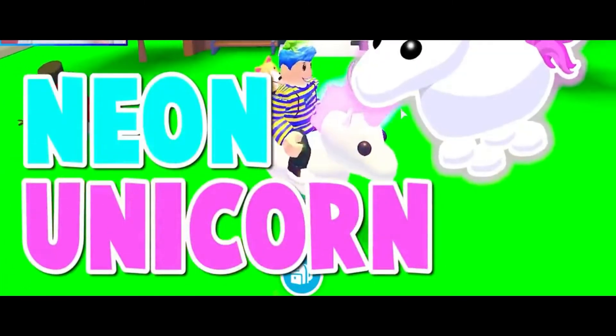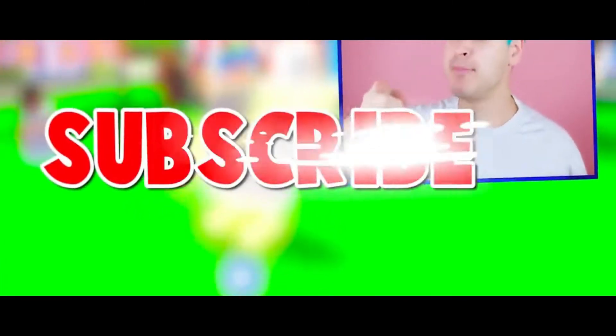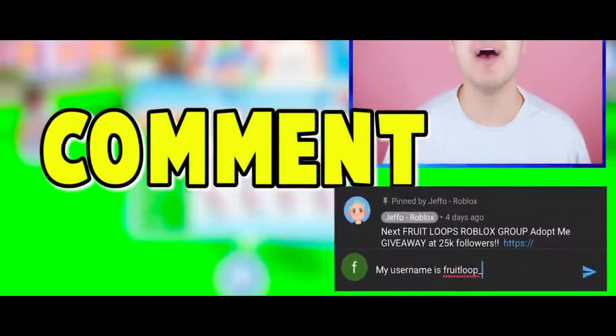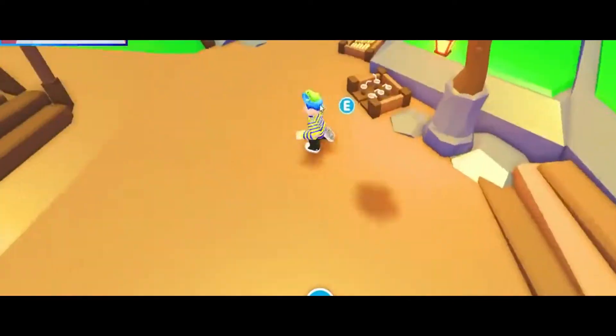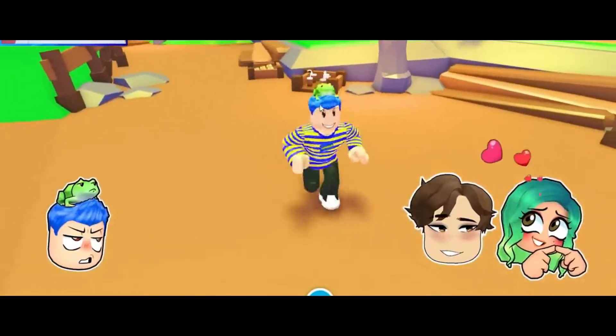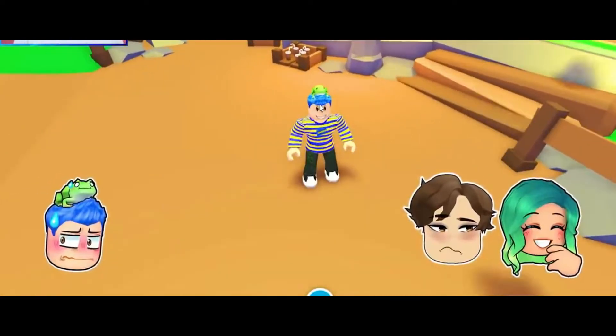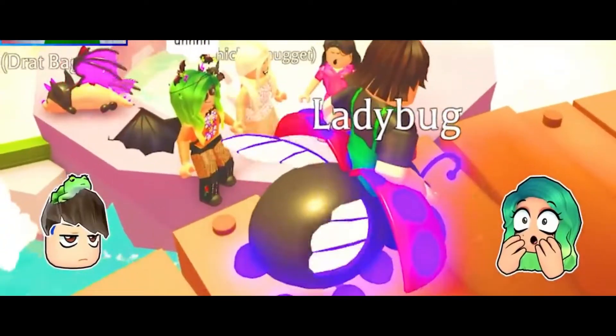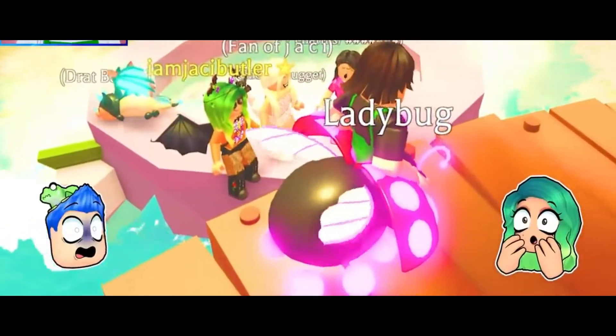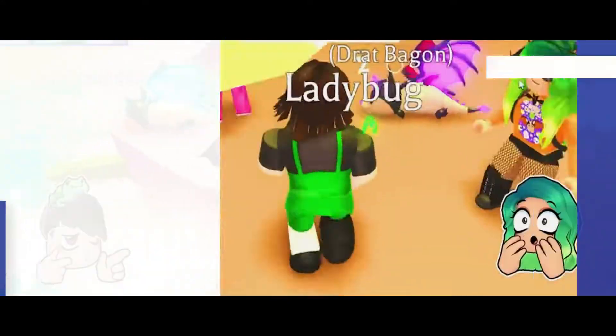Number 6: Adopt Me. Adopt Me is a strong contender for Roblox's most popular game, as well as the platform's most popular RPG. It is regularly updated, introducing new animals from parrots to reindeer, with the latest update — The Monkey Fairground — adding monkeys to the game. It's a sim-style game in which players take on the role of an adoptive parent or an adopted child and take care of their basic needs.